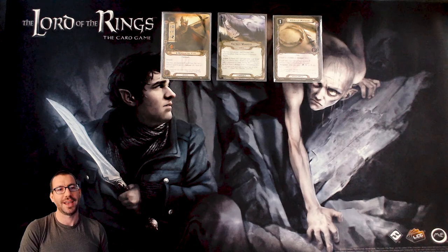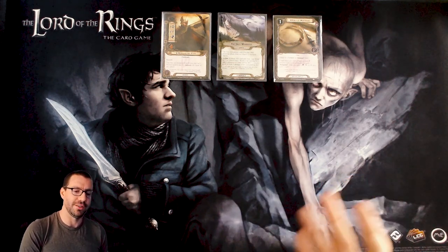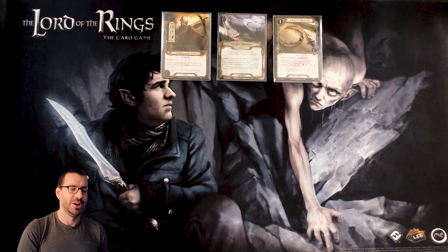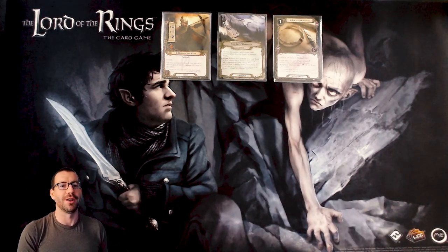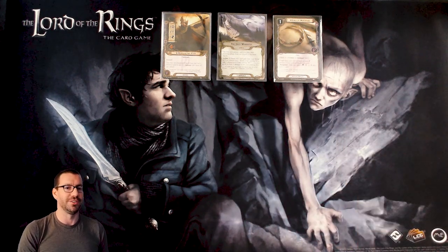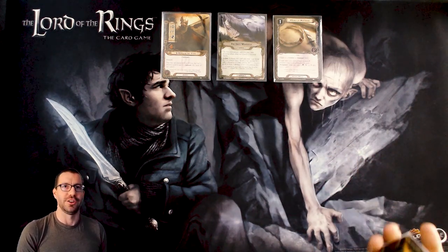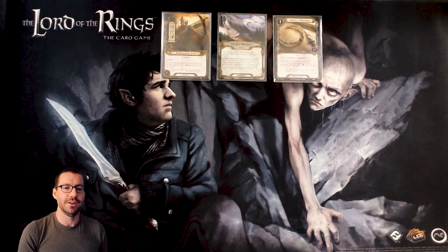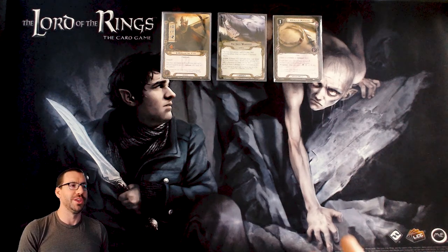You also get to pick a one-cost attachment from your deck and put it into play attached to your hero at the start of the game. For this deck we picked Lord of Morthond. It's entirely trivial to give your one hero a particular resource icon. Beware of cards like Thicket of Spears that require multiple heroes of the same sphere. Lord of Morthond gives us the ability to draw extra cards, and it's not specific to Outlands, so playing any non-Leadership ally still draws cards.